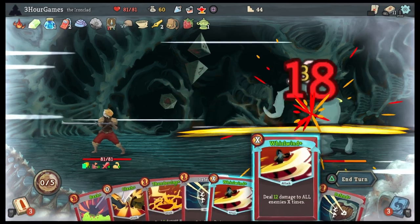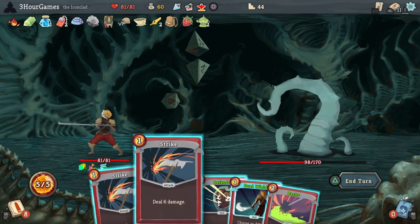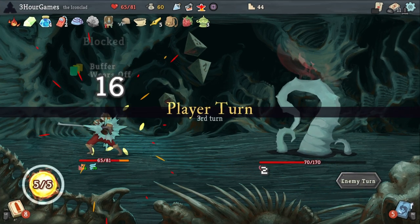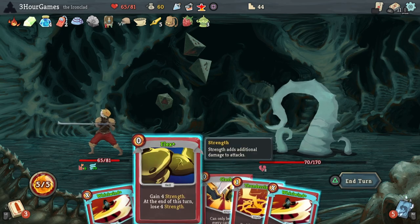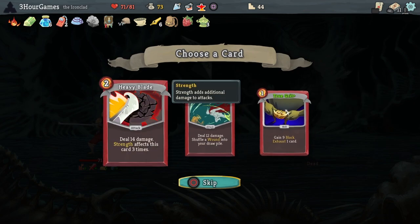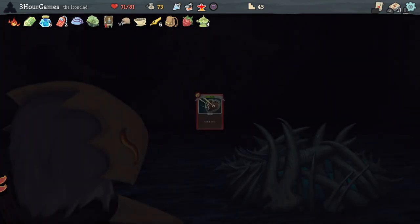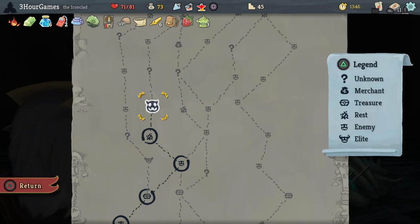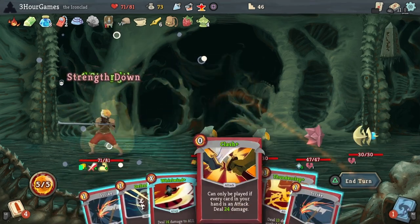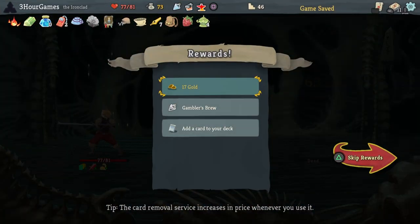Again there, I should have played more on Clash instead of having extra Whirlwinds. Just skipping more cards — there's another campfire I could have skipped. The Shapes were the only other fight I was really worried about here with the thorns that they have, and I'm really glad I saved a little bit of block to take them on.